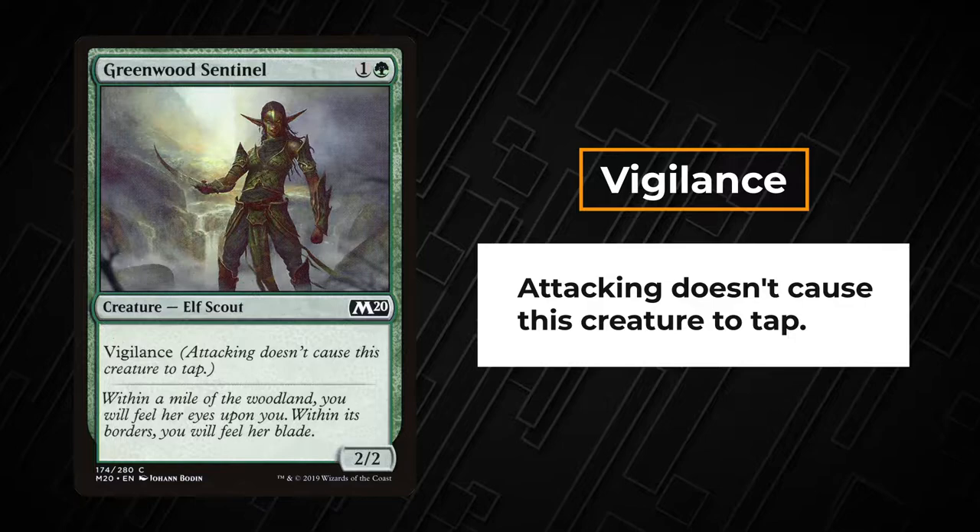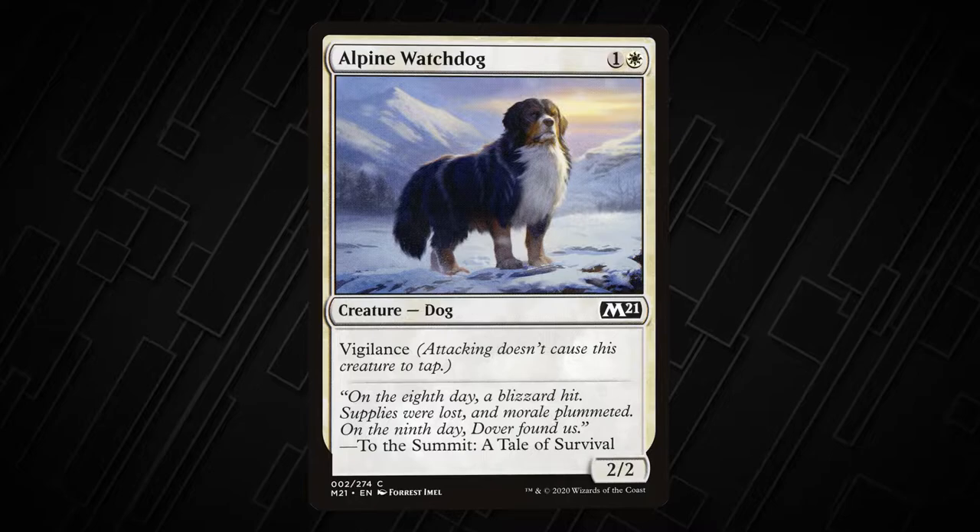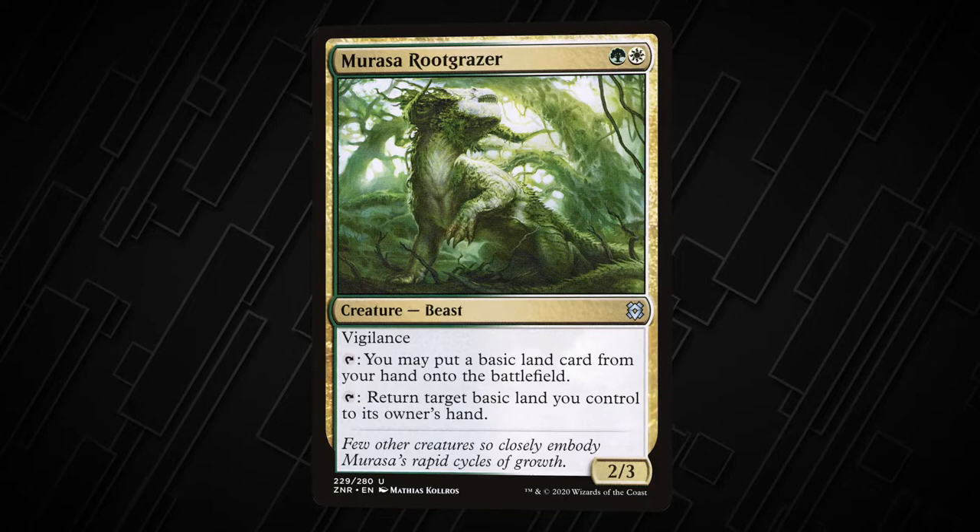A creature with vigilance doesn't tap when it attacks. Creatures with vigilance are great at attacking and playing defense, or attacking then using an ability. Alpine Watchdog has vigilance so it can attack and be ready to block, while a card like Marasa's Root Grazer can attack then use one of its abilities that requires tapping.